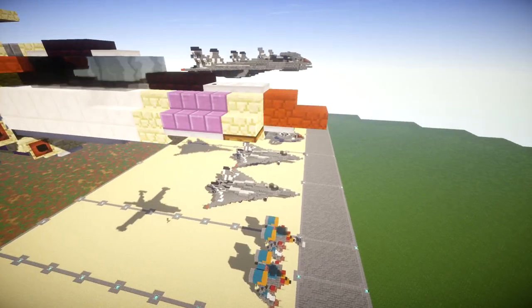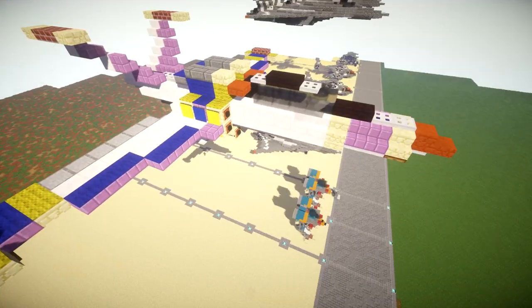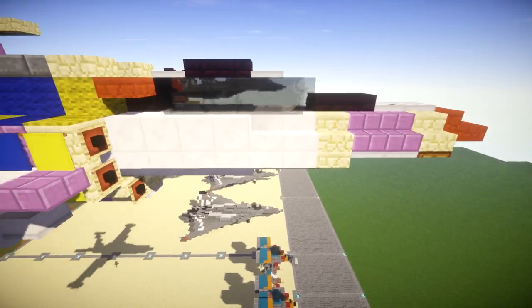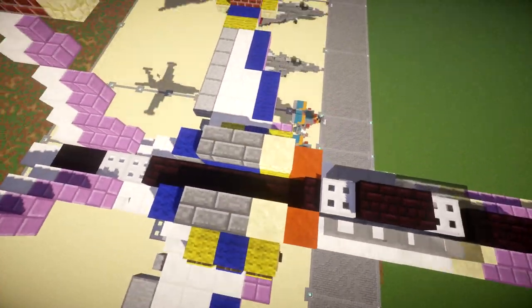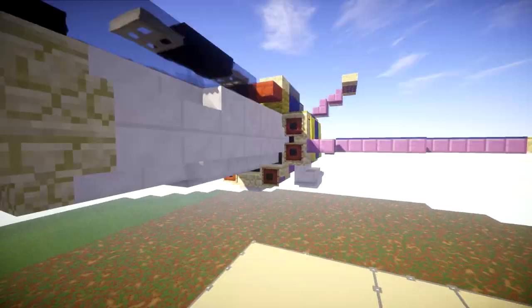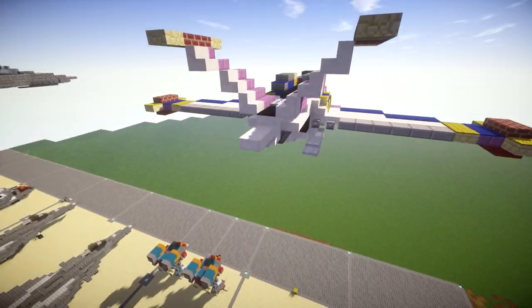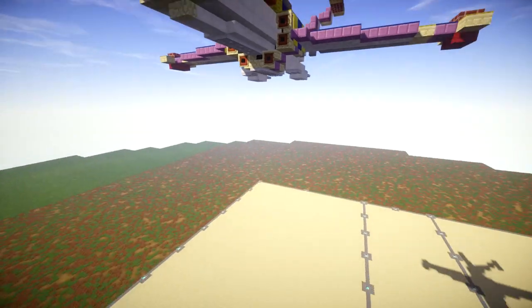Starting off, we obviously have the nose. It's got a white, blue and yellow color scheme — not really camo, but with the lack of blue stairs and slabs and stuff like that it makes it a little difficult, so purple is kind of filling in for that role. We have the front nose, the cockpit, two laser cannons on both sides, a giant intake that goes all the way around the bottom and to the sides, wings on both sides, vertical stabilizers, no horizontal stabilizers, two jet engines, and some little fins on the bottom.